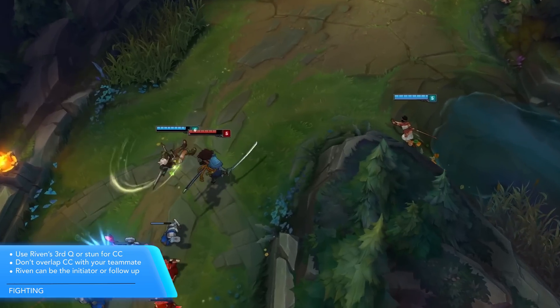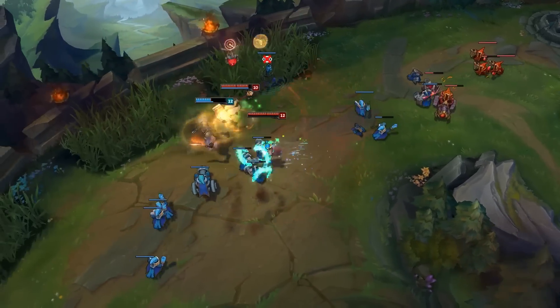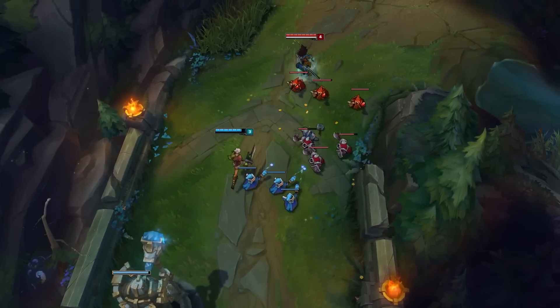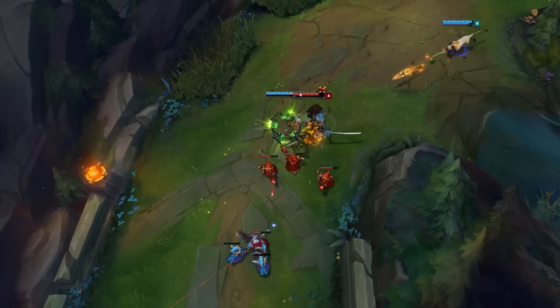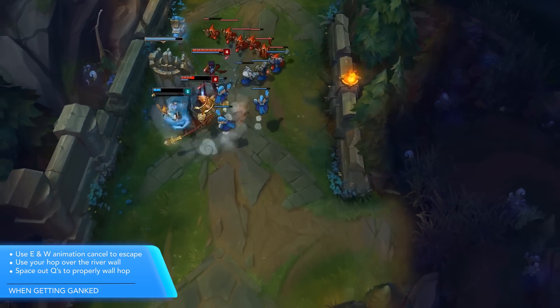Riven's kit has a little bit of everything for team fighting. If your partner relies on a skill shot like Nidalee or Lee Sin, Riven can start the fight by using her third Q followed by a stun, giving your teammate over a full second to land their skill shot or gap close. You never want to use your CC at the same time as a teammate — overlapping CCs is a waste. Riven can be both the initiator and the follow-up: she can use all of her dashes to get up to the opponent and lock them down for one second with her third Q and stun. When you're getting ganked, try to use the EW animation cancel where you stun them and dash away at the same time — sometimes I'll even walk back towards the enemy tower just to hit both of them with the stun and then get away.